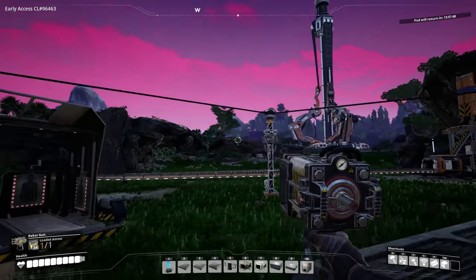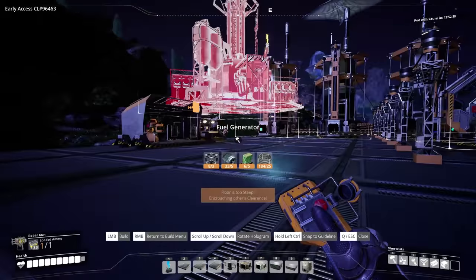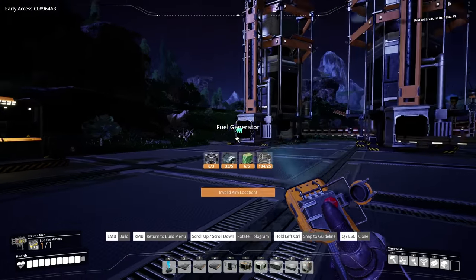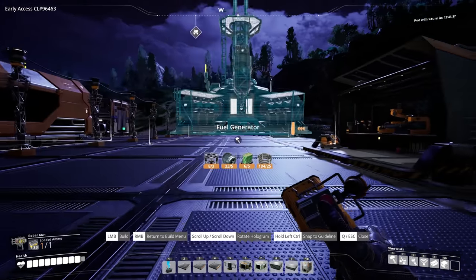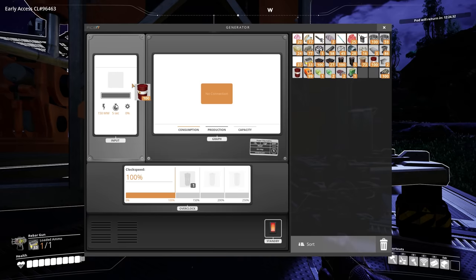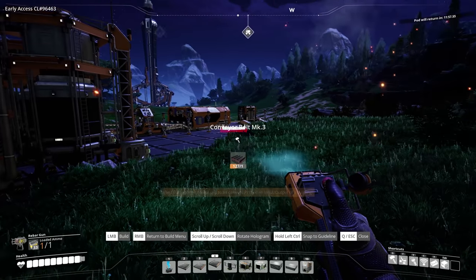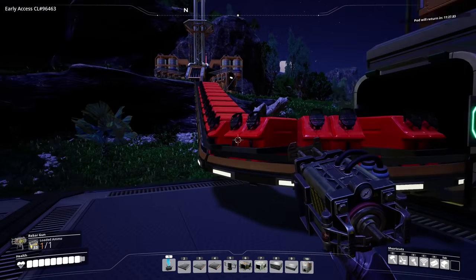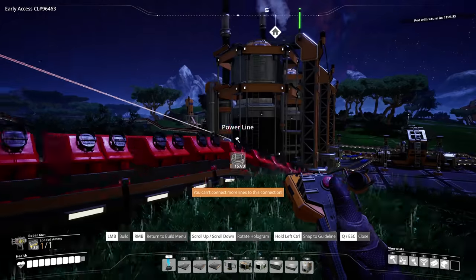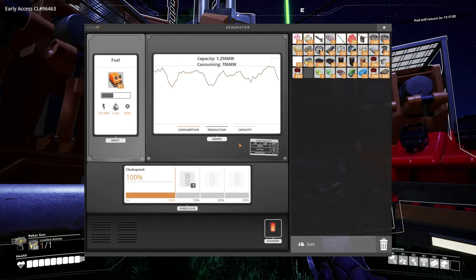Finally! God, that feels so good. I can make one fuel generator here — I'm not entirely sure what it takes, I think it's the refined fuel out of here, not crude oil. I'm just going to plop it down and find out. It's actually pretty big — yeah, it doesn't take crude oil. I'll place it up here and simply connect it to this with a conveyor. Now it should be self-sufficient — let me connect this to the main power grid. There we go, it's kicking off!